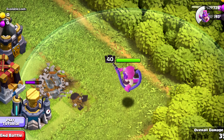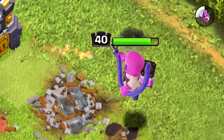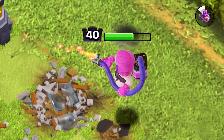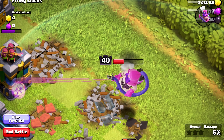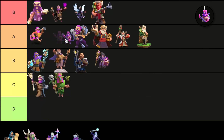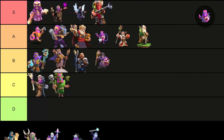I do like the design of this skin. The pink and the purple with the pink canister on the back shooting paint — it's such a great concept that they put together. I'm going to put him at the top of the A tier, right above the Jolly Warden.